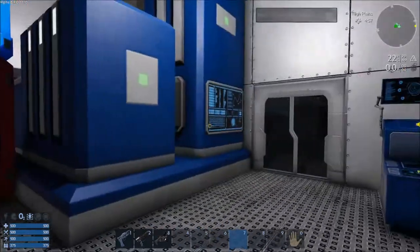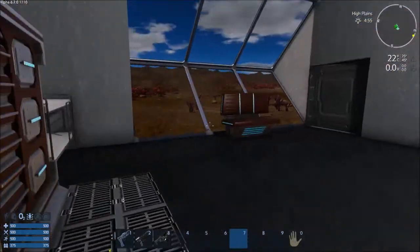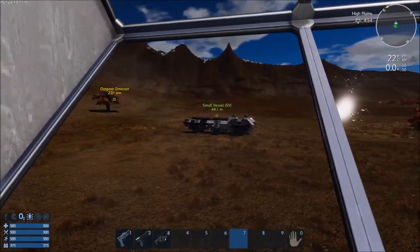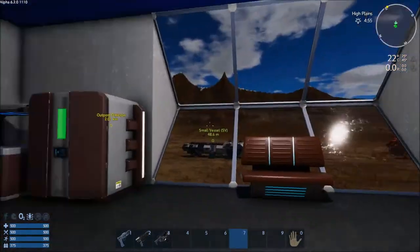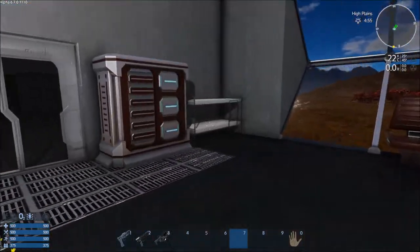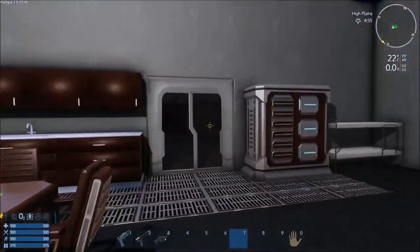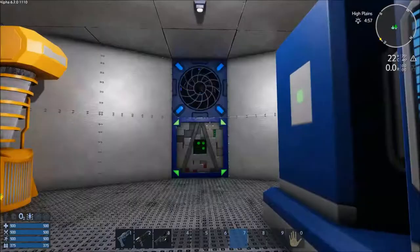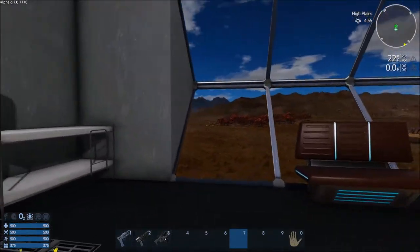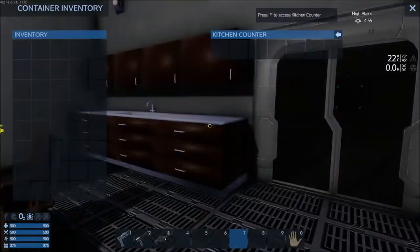Coming past the entry hall, we have the habitation room. This capital vessel is meant for only one to three people — small but has everything you need. It's got a gravity generator and even offline protection back there, so if you're on a public server where people are messing with you, you don't have to worry about it.